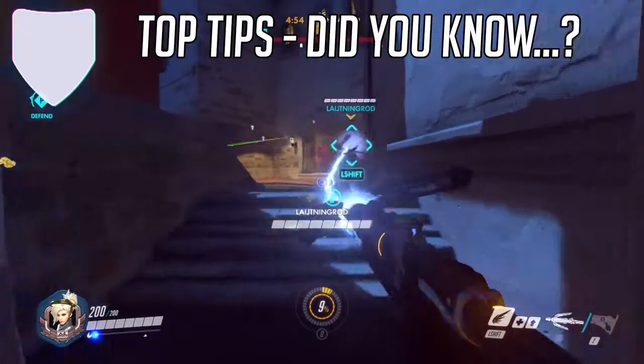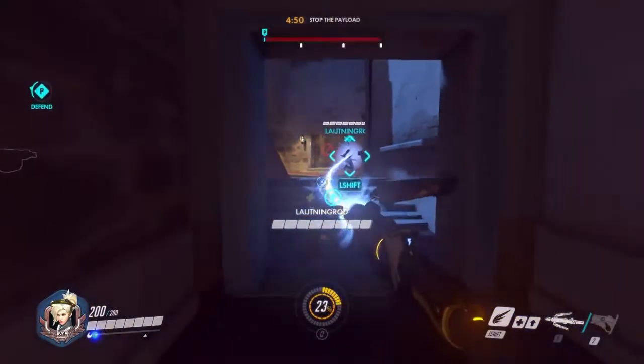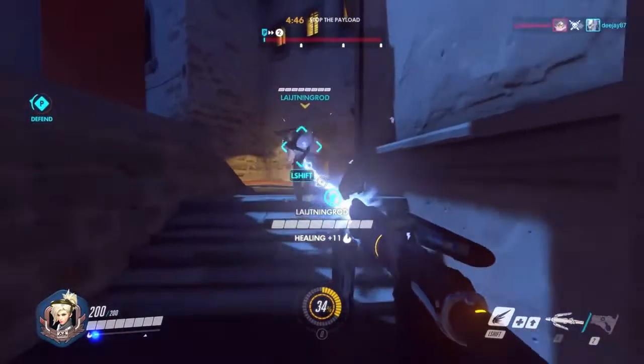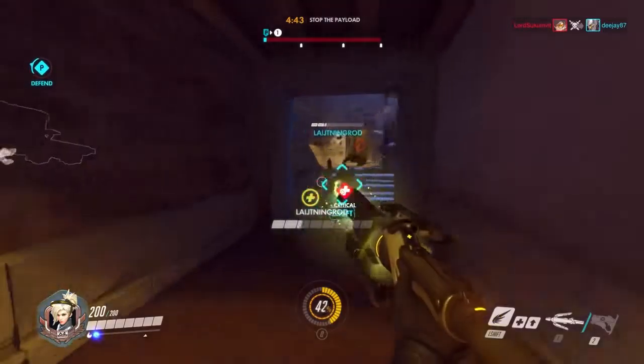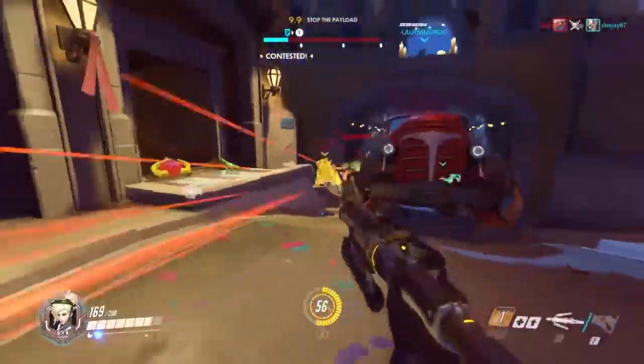A second tip for Mercy that you might not be aware of is that she actually has some custom options for quality of life that you may prefer. One of them you can find in the options is toggle beam connection. This means that you can one-click toggle a beam on, and then one-click it off, or if the connection breaks then it'll disappear. I personally like holding down the beam, but this might be better for you.